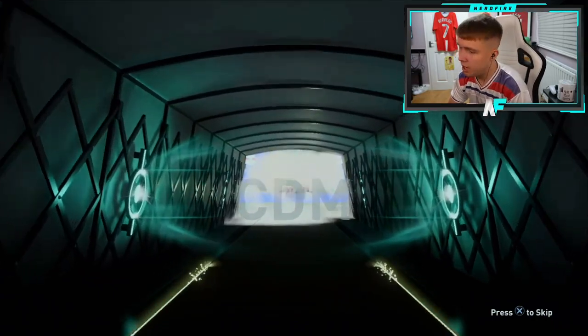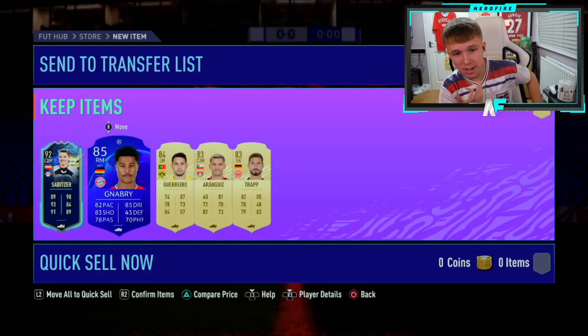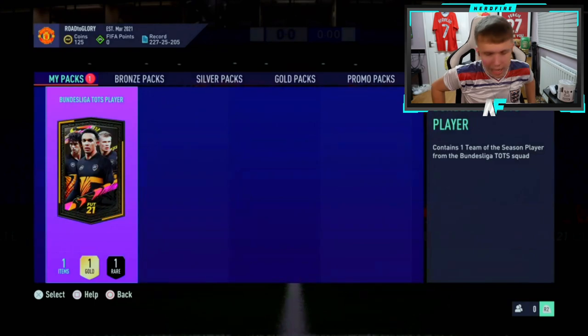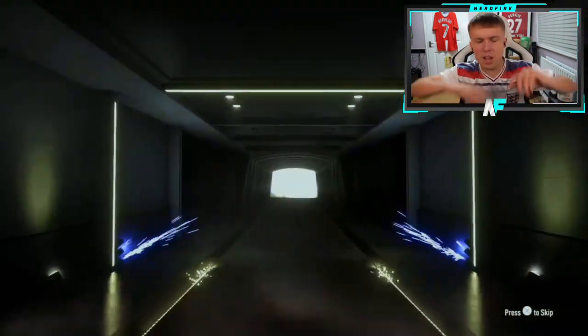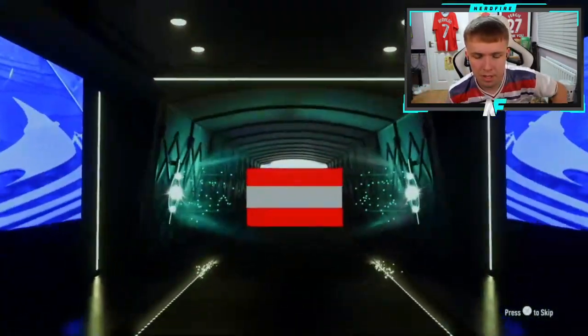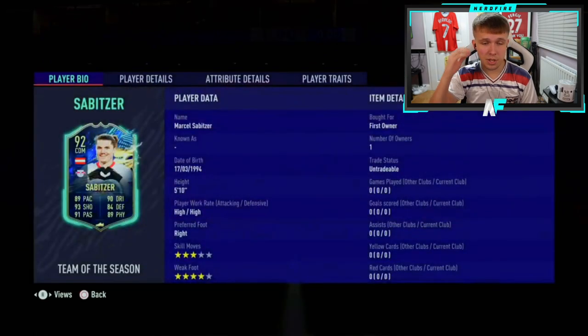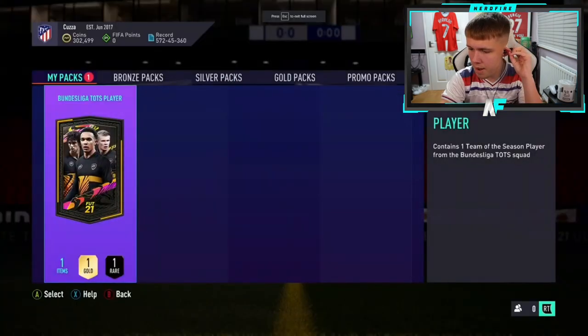Subits again — you need that four-star, it's annoying he doesn't have it. Who behind him? Sane — it's not as good as the last one but still a dub. TMCE's Bundesliga guarantee pack number six of this video. Come on — that is like the third Subits in this video! I want to see something different, some attackers at least. We did get Haaland from the Bundesliga packs but these pace cards are so good, just missing the four-star skills.